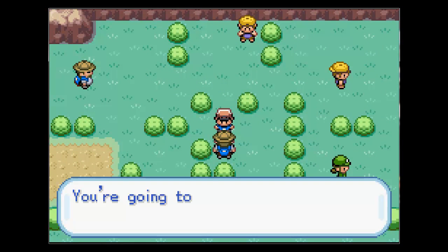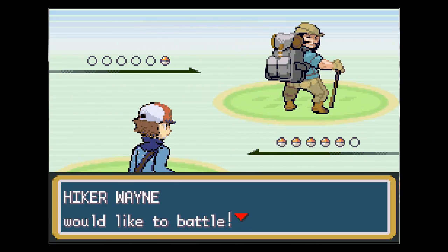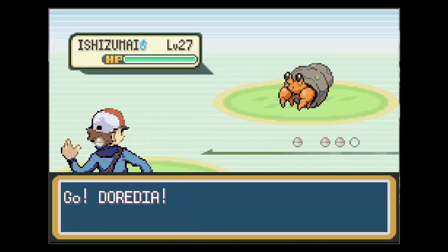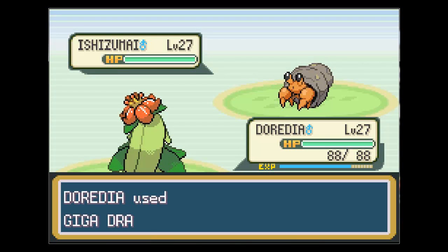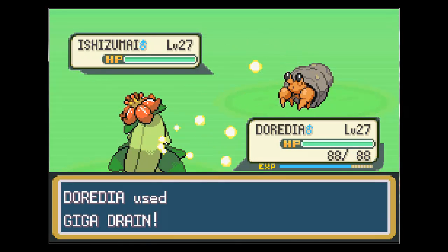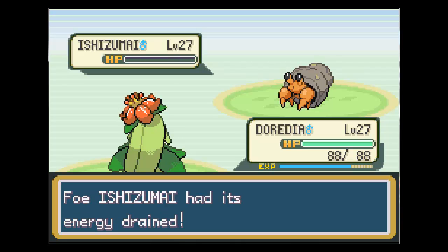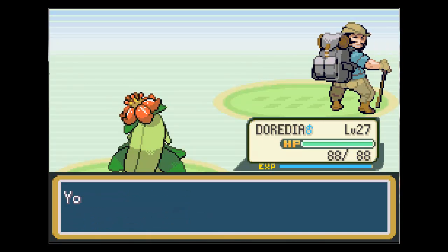Let's fight this guy right here first. Hiker! Oh, it's a crab - that's a hermit crab! Let's own him. Man, it's a one-hit KO! I really love how they upped the Giga Drain power. It's great.